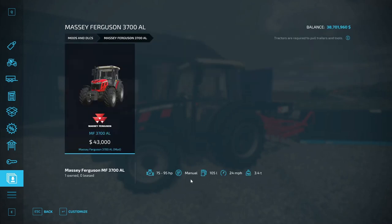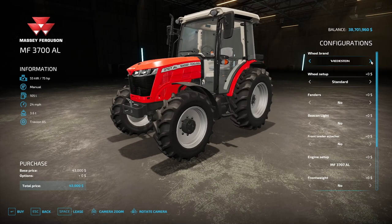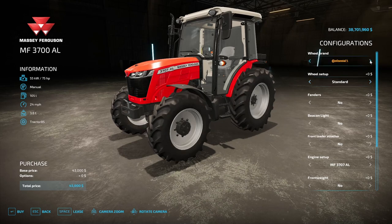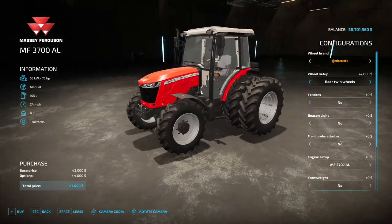It has a manual transmission, 105-liter fuel tank, 24 mph max speed, and weighs 3.4 tons — so it's a little small tractor. Tire options include Trail Board, Michelin, Continental, Midas, Vredestein, and Nokian. Continental offers standard, wide, weights, wide with weights, two wide, two narrow, and rear twin configurations.